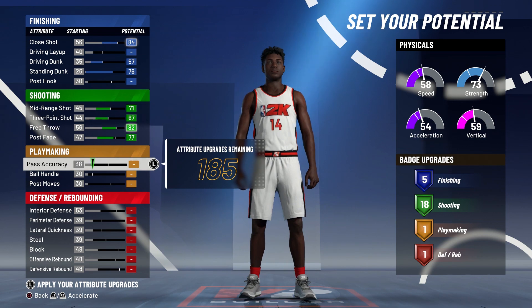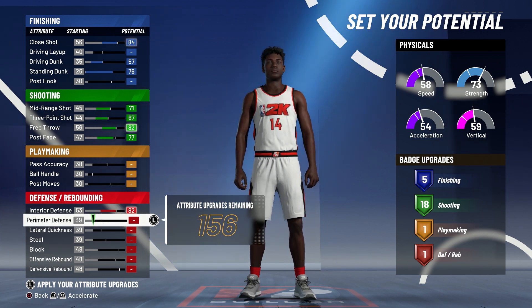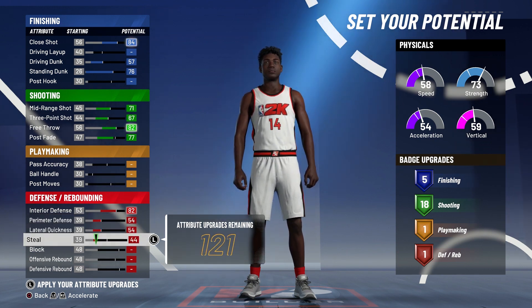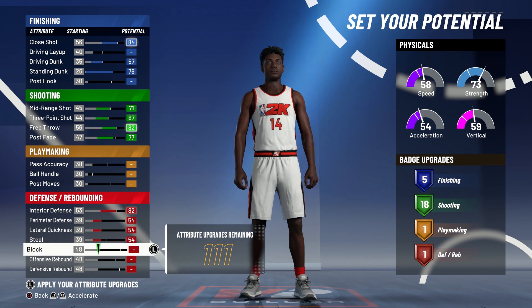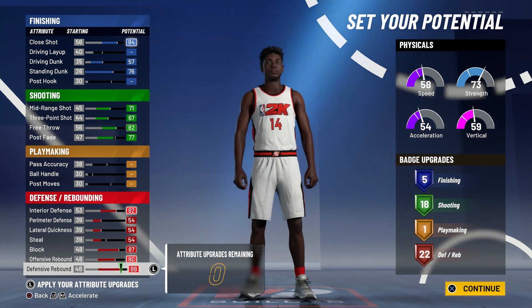Playmaking stats you're going to leave completely alone. For defense and rebounding, max out interior defense, max out perimeter defense, max out lateral quickness, and bring steal up to a 54. So 54 perimeter defense, 54 lateral quickness, 54 steal. For block, max that out, and max out both rebounding attributes.